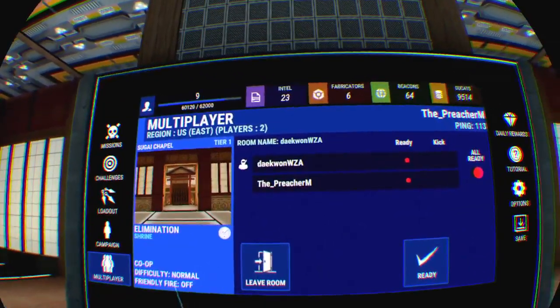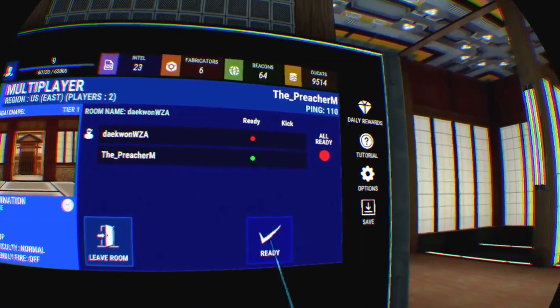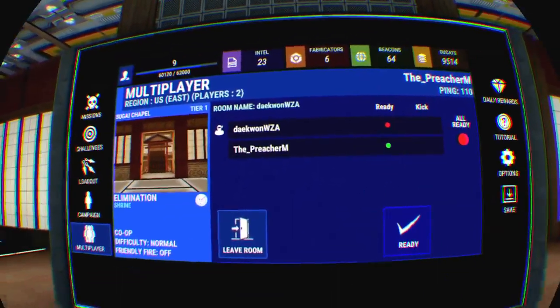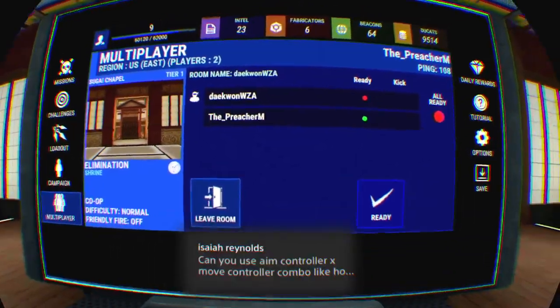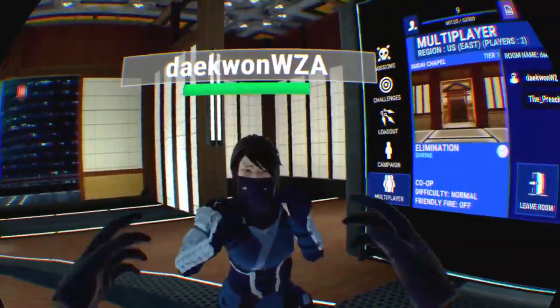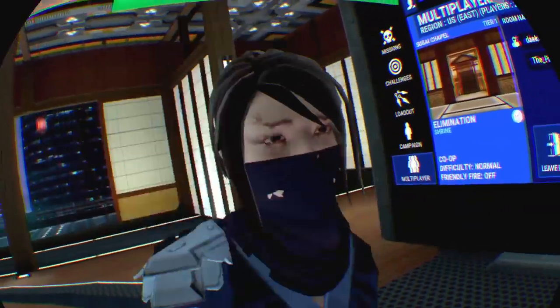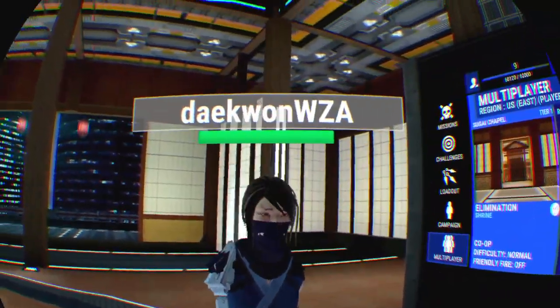Co-op, difficulty, friendly fire off. Dave's in charge of the room here, I'm gonna tick ready. Hey, hey Dave, all right. Oh I see you - wow, you're standing in front of me. Look at this - yes, this reminds me of Killing Floor. Oh god, you're a bit close there, you're trying to give me a kiss. I went to my computer - no, I was turning off the sound on my computer.